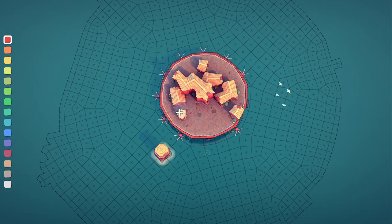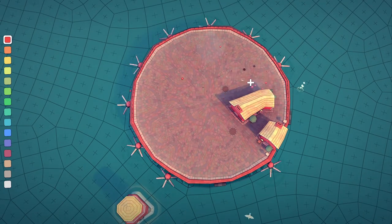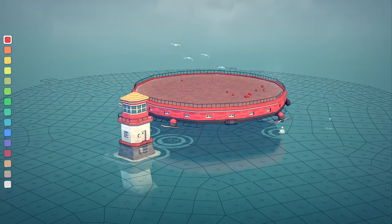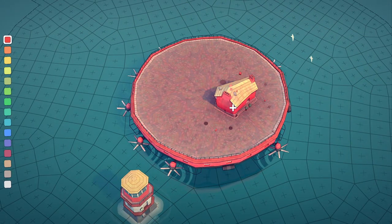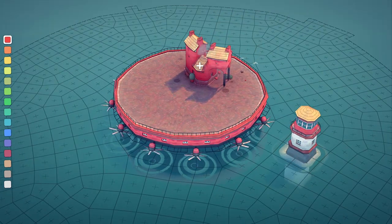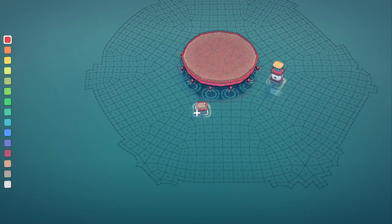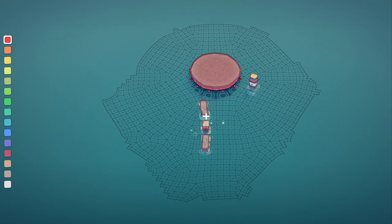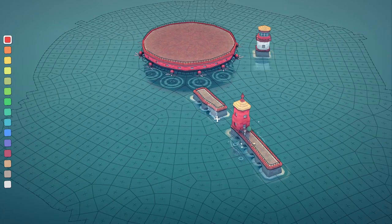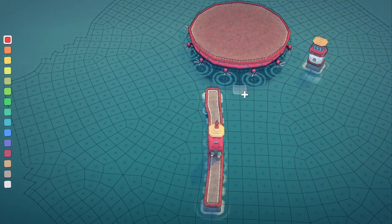I can even make a garden on this floating city. Actually, circles aren't the best for gardens, so let's use a rectangle shape instead. Here's a rectangle of land — build on this.